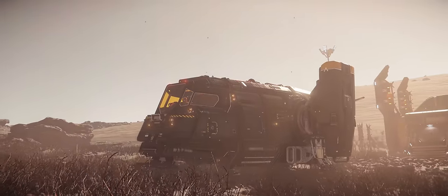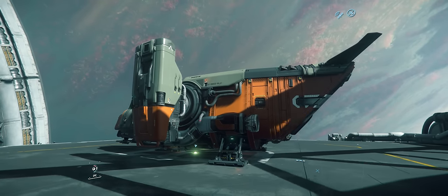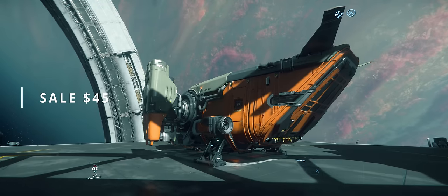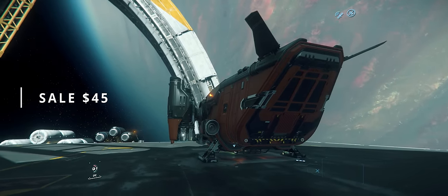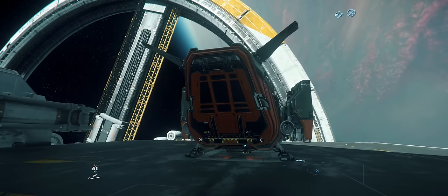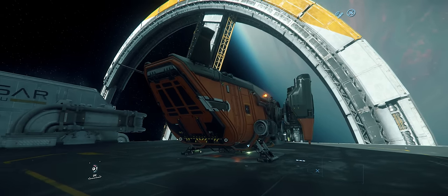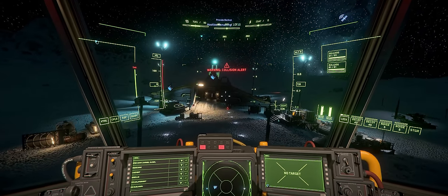I've not yet mentioned what all of this costs — and thus we arrive at perhaps the Cutter's very best attribute: the price. At the moment of this video, it's on special sale for $45, the same price as the most basic starter ships like the Aurora or the Mustang, and will rise to $60 following the conclusion of this year's sale. But even at $60, the Drake Cutter is still the best value starter of any in the lineup for what you get in return.